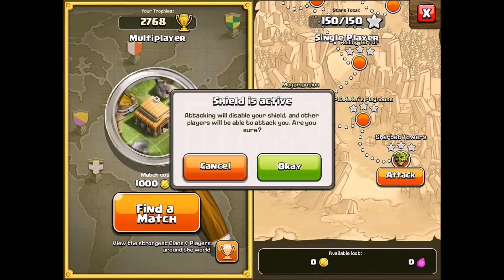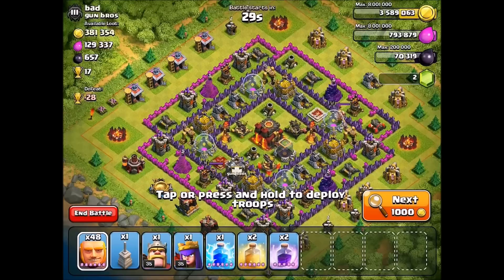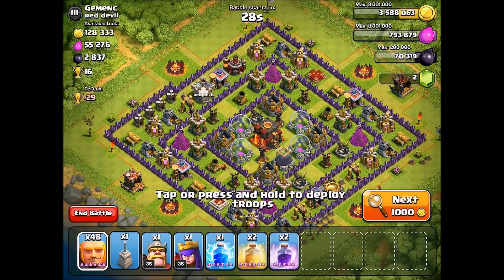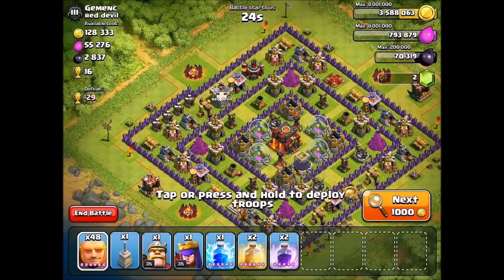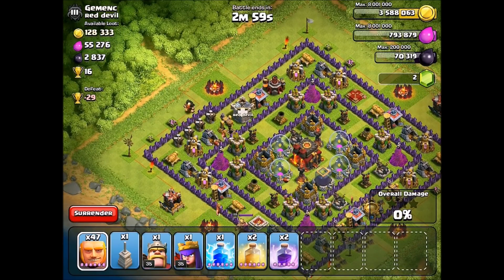They're really really tanky, and basically my hope here is that my heroes can come in and clean up. I'm gonna be looking for a base without an Inferno Tower level three — maybe a level one or level two Inferno Tower. Okay, here we go. Let's try this base right here. I think I'm gonna attack from the top because I think we could get 50%. Let's see if he has any clan castle troops first — he doesn't.